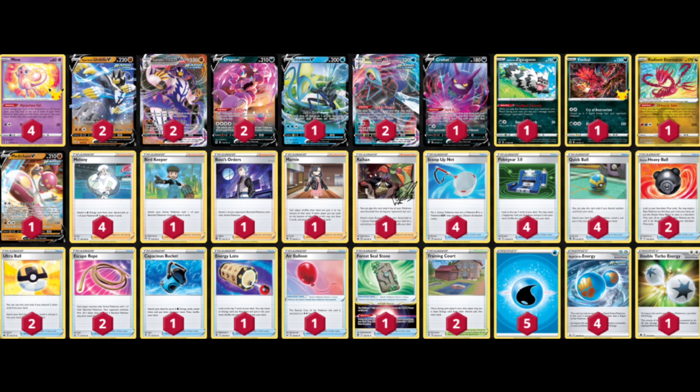We have our 2-2 Urshifu line. The Urshifu's first attack for 1 Fighting Energy does 30 and 120 more if it became the active this turn. The attack we're building around is G-Max Rapid Flow, which does 120 damage to 2 of our opponent's Pokémon, but we need to discard 2 Energies.